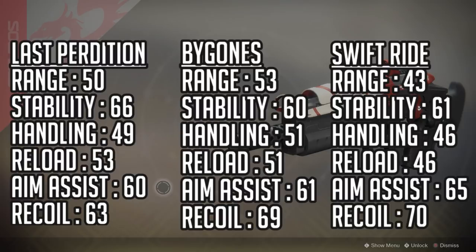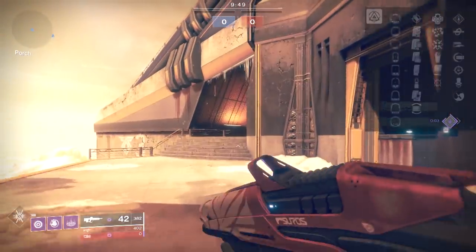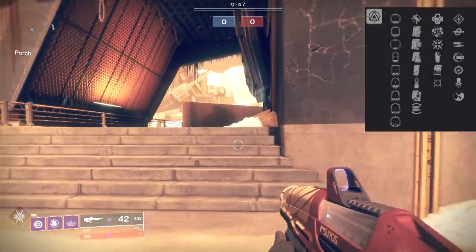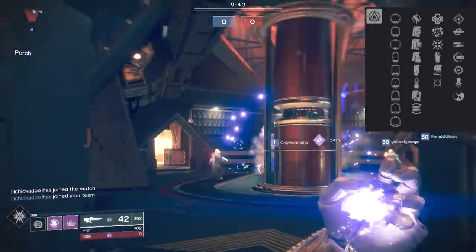We'll talk about its burst profile a little bit later in the review, because that's really important to know. For the perks, we have three short zoom, three medium zoom, and three long zoom scopes. We have some fan favorites for the short zooms: the SLO 12, 21, and 10 post.